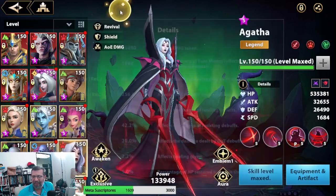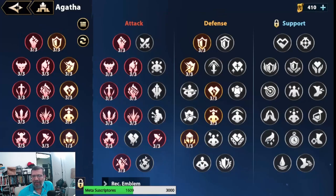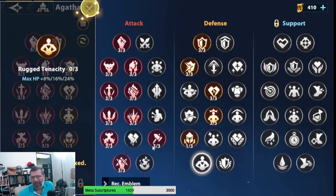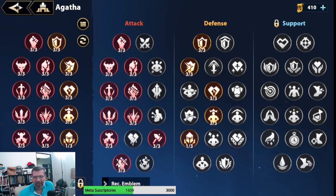The supposed build is: stack HP, nothing else really. That's super straightforward. For emblems I went down the crit damage branch. For those who prefer defense, you could go that route and gain 24% more HP, but for me it's easier to get crit damage from there, so I preferred the crit damage path.